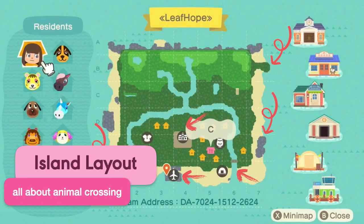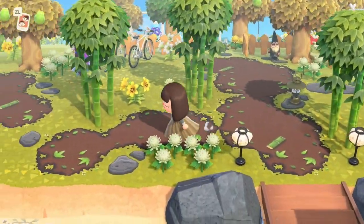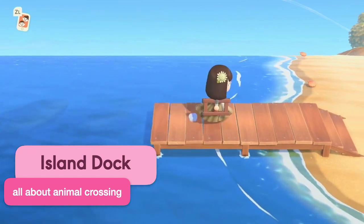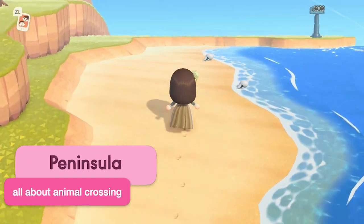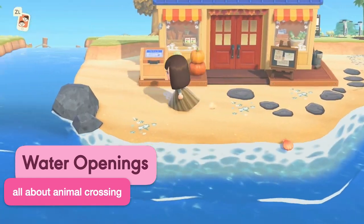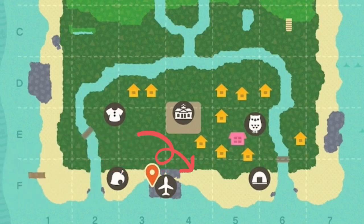Your island layout. There are multiple island features to consider when making your map choice at the start of the game, and for those focused on designing their island, these attributes matter a lot. Your dock — do you want it longer or shorter? If you're planning to design your dock, you might want a longer one. Your peninsula placement — do you want it at the back of the island, the middle, left, right, or a bit closer to the front? Your water openings — do you want them off to the side of the island, all in the front, one front, one side? Your airport placement — your airport could be off to the right side, the left side, or the center of the island.